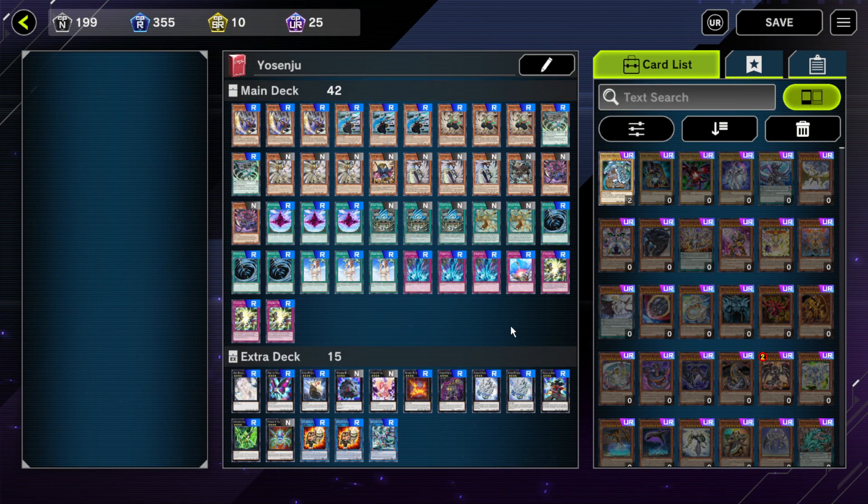The deck I'm showing off today is Yosenju. Yosenju is a control-based wind archetype that focuses around returning your opponent's cards to the hand, and it's got most of its cards available at common or rare, so that's why it's been seeing some play in that type of Yu-Gi-Oh. But anyway, let's get into the cards.